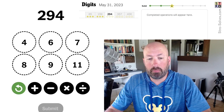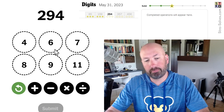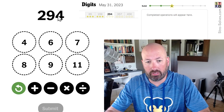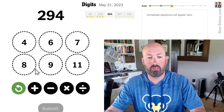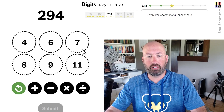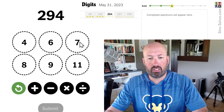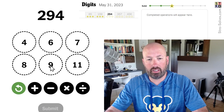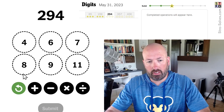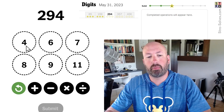Alright, 294 — again a multiple of three. Not a multiple of nine. It is a multiple of six, because if it's a multiple of three and it's even, then it's a multiple of six. So this would be 49 times six. Can we get 49 somehow? Let's see — 56, we'd have to subtract 7. 63, we need to subtract 14. 36, we'd need to add 13. These two make 32, so there's 49 times six, but I'm not sure how to get to 49.